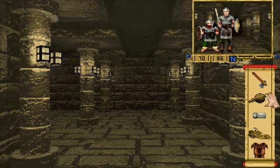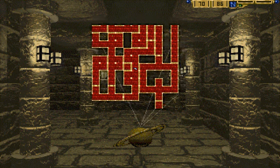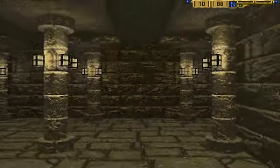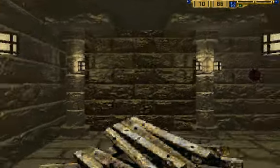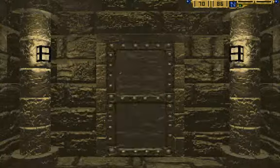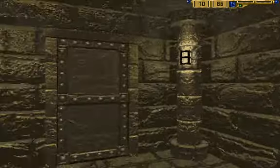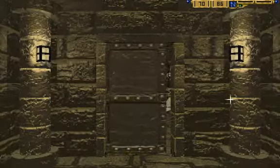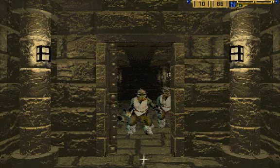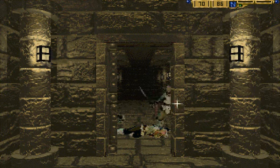There are throgs in here. There have to be — I remember them. Where are they? No, there are no throgs in here. Lots and lots is in there — you cannot get it there yet. Ah, here they are. Have an axe to the face! Have another axe to the face! Have an axe to the face!